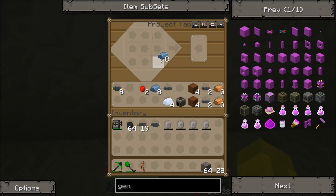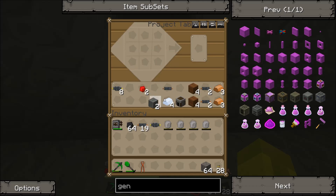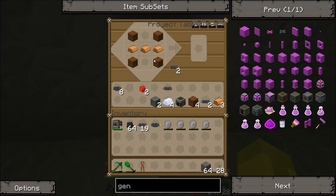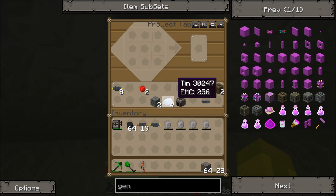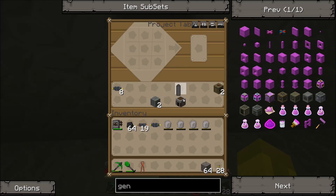Let's make our machine blocks again — I'm pretty sure we're going to need two. We're going to need low voltage transformers, which you're going to need four wooden planks, three copper cables across the middle, and one at the top and bottom. I'll have two of those. To make your generator, you're going to need an RE battery, tin either side, redstone in the middle, a copper cable at the top. Furnace at the bottom, battery at the top, machine block in the middle — generator. Lovely.